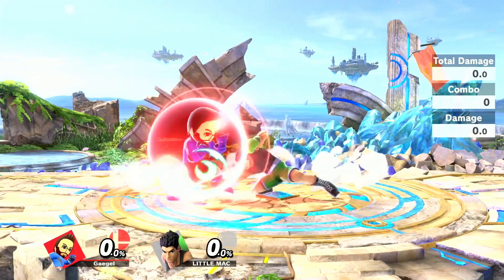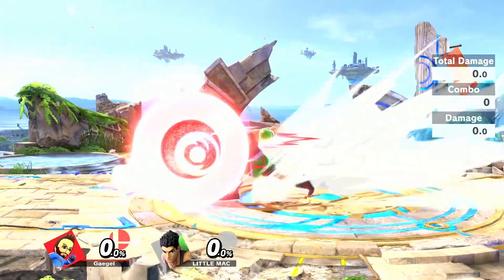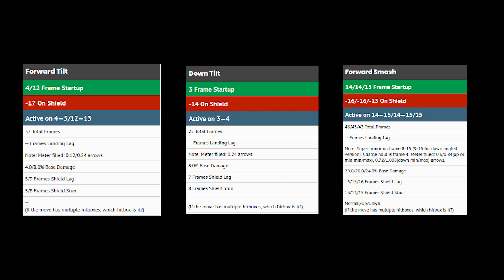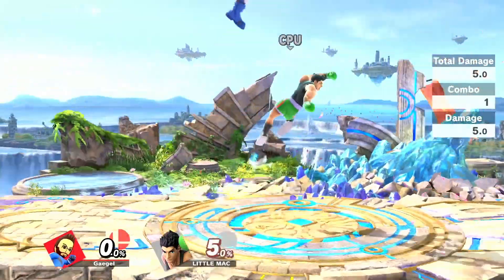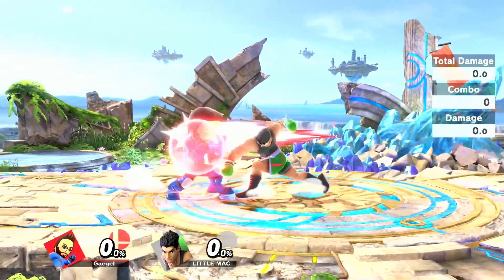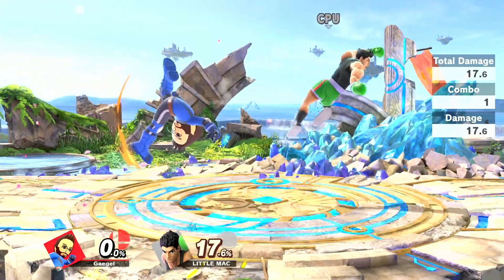For example, take Little Mac's normals. You would think that Little Mac's ground moves like down tilt, forward tilt, forward smash, etc. would be pretty safe on block. But if you actually look at the frame data, you can see that not a single one of his normals is safer than minus 12 on shield. Now you know, whenever Little Mac hits your shield in a match, you will always be able to punish him with FAK out of shield, as it's frame 10. The same goes for up smash, if he's in range.